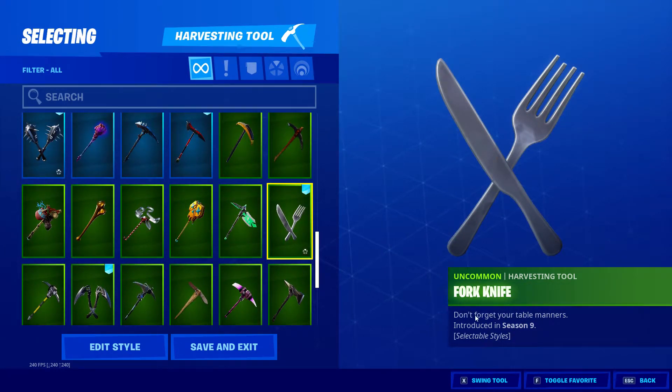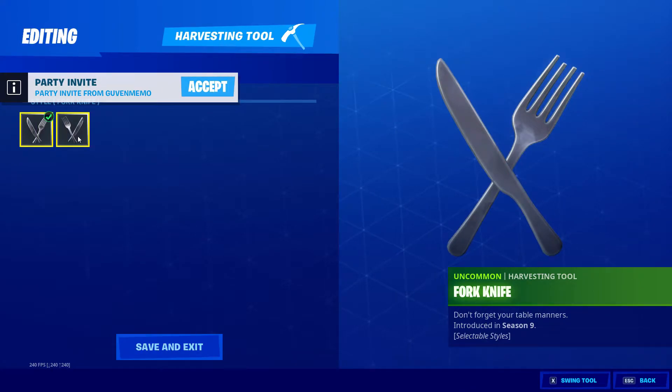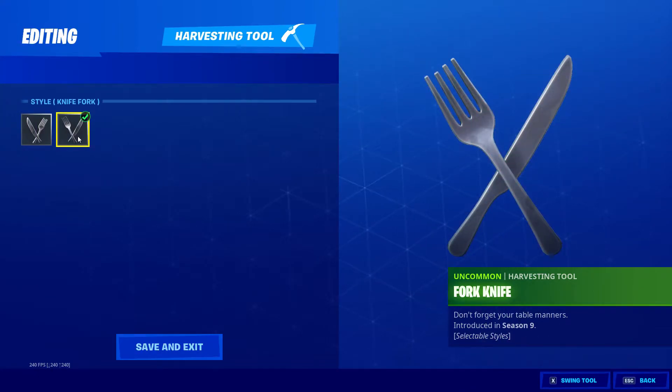I like this one — Fork Knife set. I bought this one and it has edit styles, two different styles, so you can swap between the left and right knife and fork.